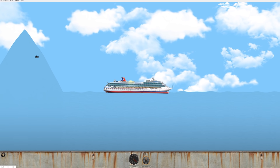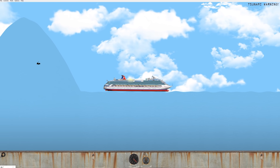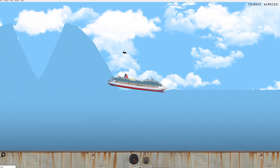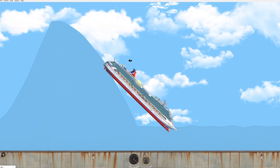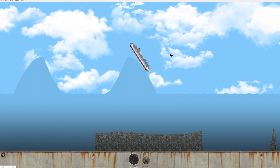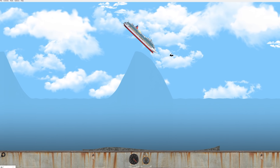Does this make it tsunami-proof now? Let's trigger a tsunami. A lot of times the ship goes down in the tsunami and rips in half, but since the water's so buoyant now it should just float right over it. Oh yeah, there it goes — oh geez, it might flip it! Oh what the heck, it flung it in the sky!